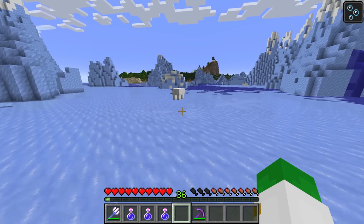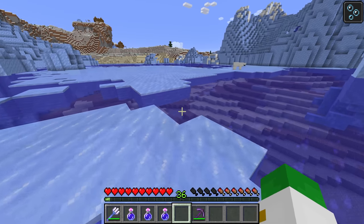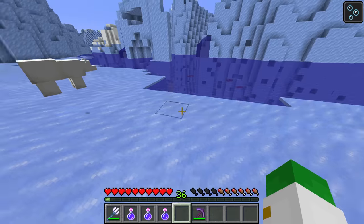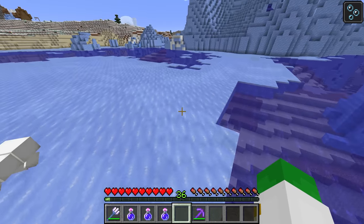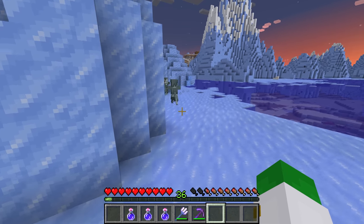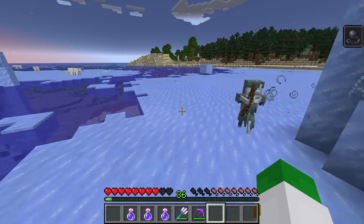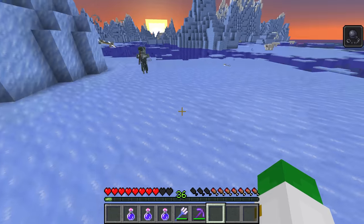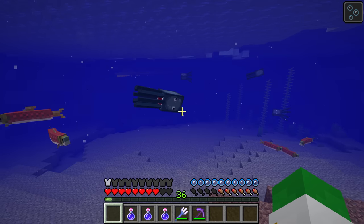There are a lot of different mobs that generate in this biome. The first one is the polar bear, and the important thing to know is that they're completely neutral and will not attack you unless you attack them, except for the scenario in which they have a baby — because there's a baby polar bear nearby, the adults are now going to chase me. You also want to be very careful, as strays can spawn at night in the Frozen Ocean biome, and because their arrows do give you slowness, it's really important not to get hit. Underneath the surface of the water, we have cod and squids that generate in this Frozen Ocean, as well as drowned.